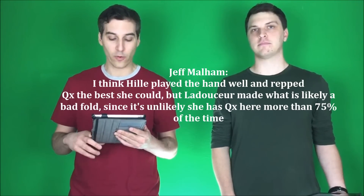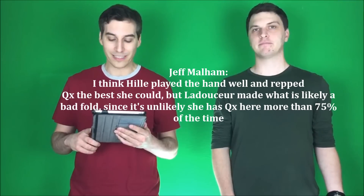Jeff Malum on YouTube says: 'I think Hill played the hand well and repped Queen-X the best she could. Queen makes the top end of the straight, but Laidusser made what is likely a bad fold since it's unlikely she has Queen-X here more than 75% of the time.' What Jeff is referring to is the pot odds Laidusser is being laid on the river. Hill bets really small on the turn and river, which is honestly a really good representation of having a Queen. At the same time, she is giving Laidusser a great price to call. I don't think she's really targeting a seven — she's probably targeting a two-pair type hand more likely. He has to basically decide she's turning one pair into a bluff, and there's almost no other bluff she can have except clubs, but he's got two clubs in his hand so he has some blockers. He's getting a good price, but he's usually behind — probably more than 75% of the time.